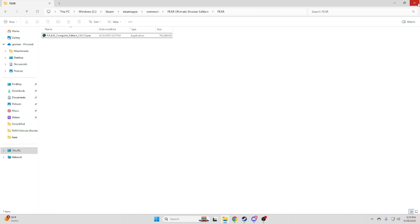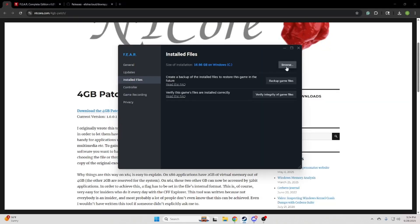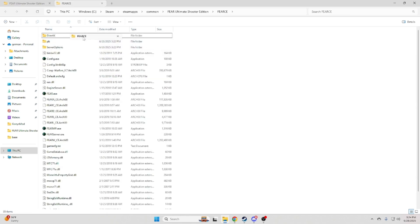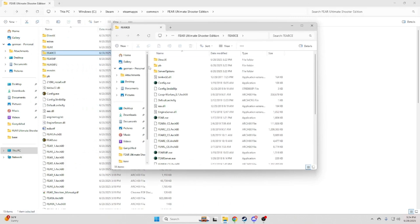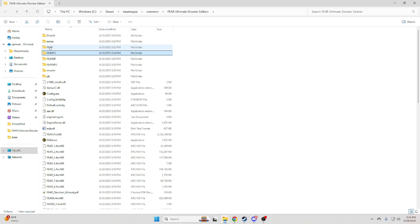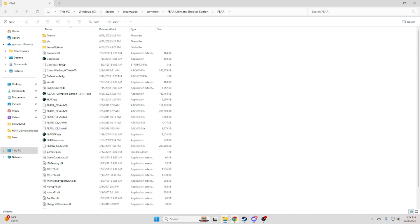What we're going to do is close this folder, open Steam, browse, and now there will be a folder called FEAR Complete Edition. You're going to drag everything into this folder instead. Now this folder is empty — delete that. If your Complete Edition is installed, you can delete the installer if you want to.